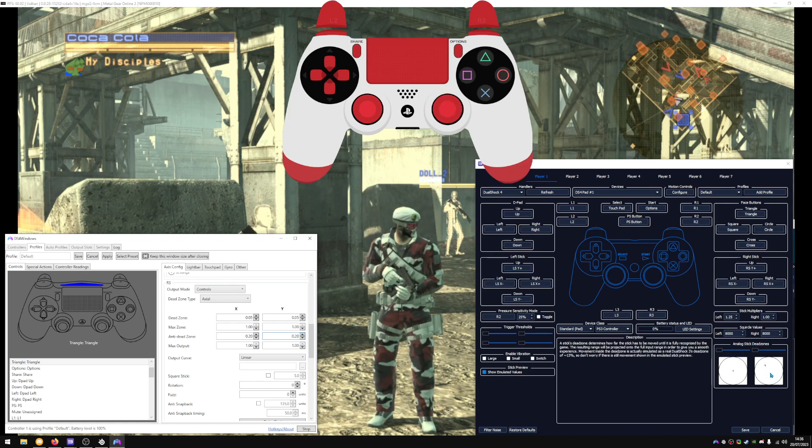Currently you can see it's barely moving when I move my analog stick. If I set this to 1 now and hit apply, you can see it goes right to the top. So it's clearly impacted by my DS4 Windows settings here, so it must be my DS4 Windows emulated controller.